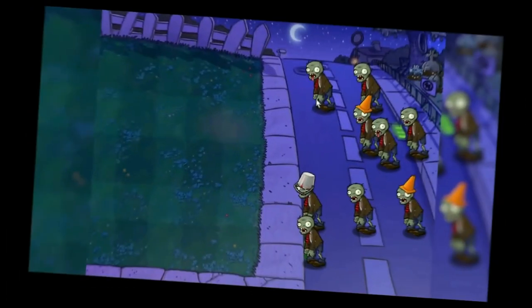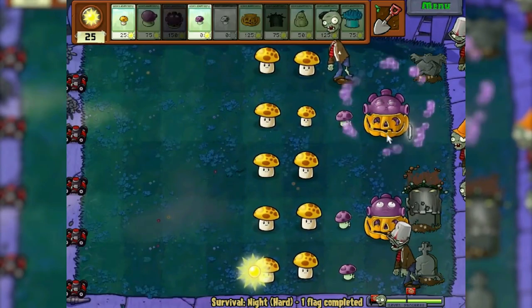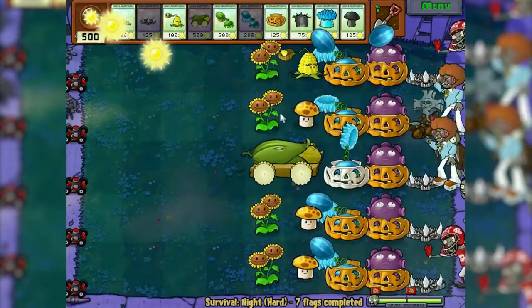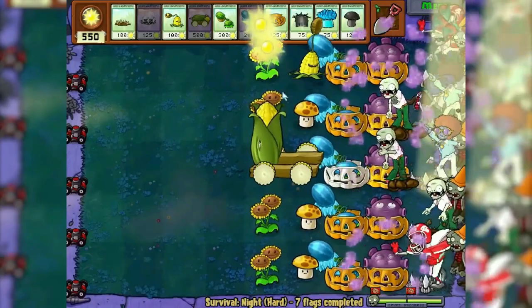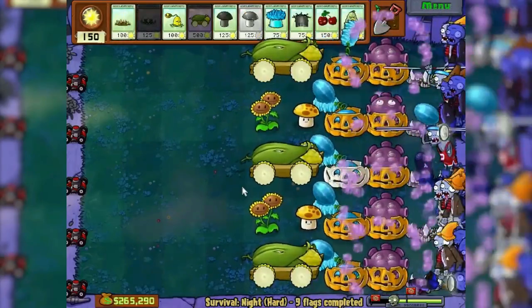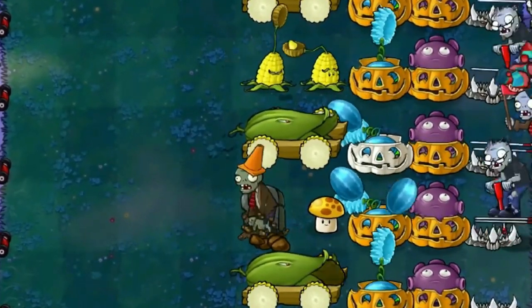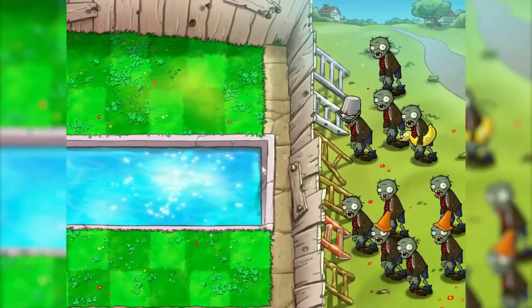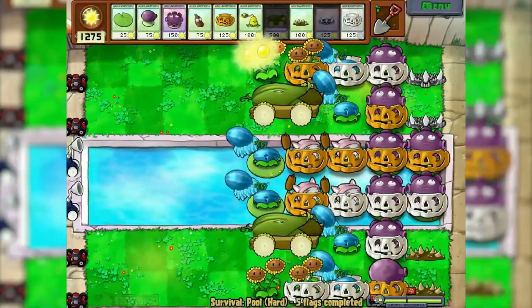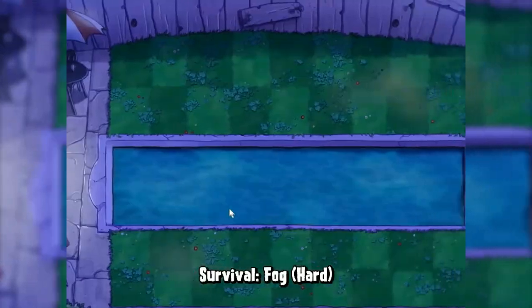The night is hard — bucket head zombie is still a problem for us. But 2 gloom-shrooms and the problem is solved. And then in principle everything is easy. The tactics look like past survival. The only factor that pissed me off was why, all of a sudden, if everything is planted, the graves will spawn where the plants are, thereby destroying them. Next we have a pool — cattail works wonders, and it's very easy to plant everything you need. The easiest survival hard.